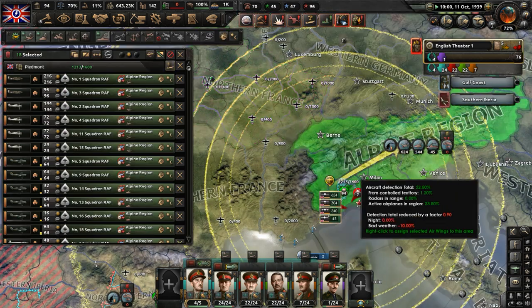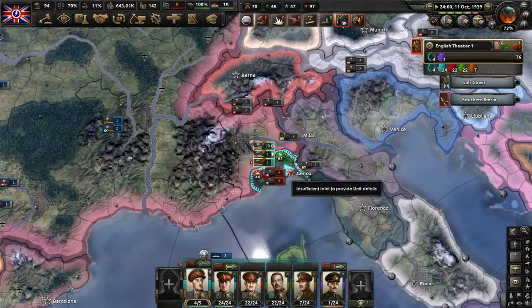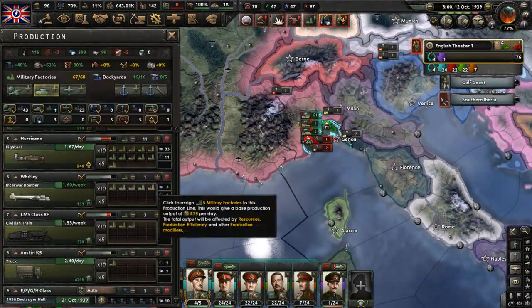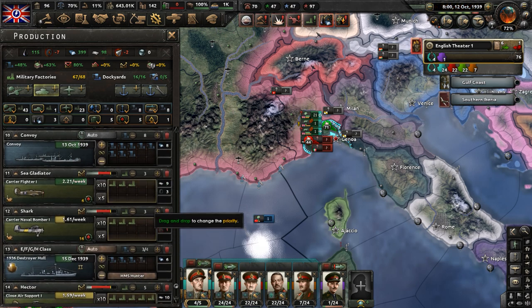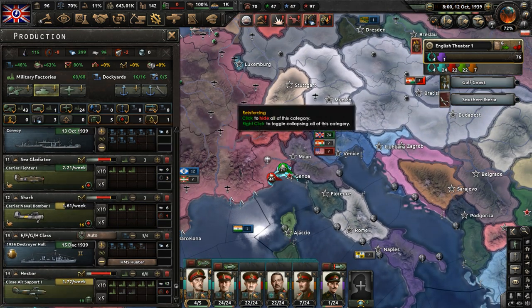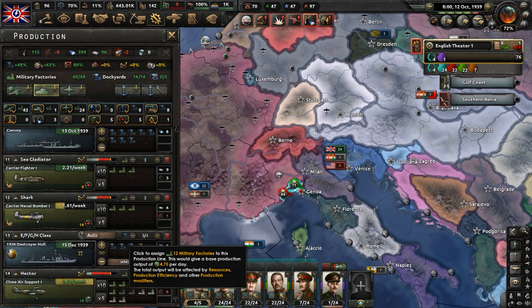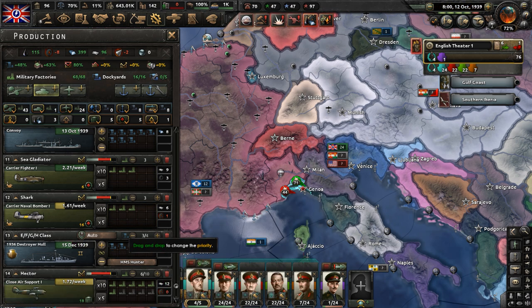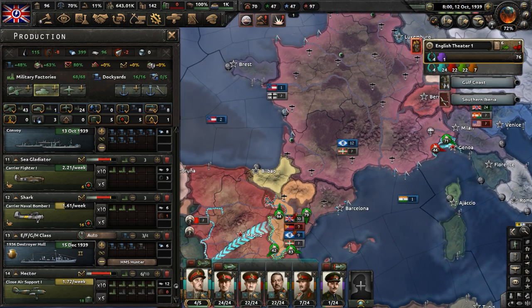Close air support is dominating everyone. We have some free military factories — let's make more close air support planes. We need to probably get more tech. We're trying to make naval bombers too. We need to upgrade our close air support tech; we're using Hectors right now, but it is 1939, so we'll have to get to using Typhoons. Unpause — we're pushing back the anarchists.